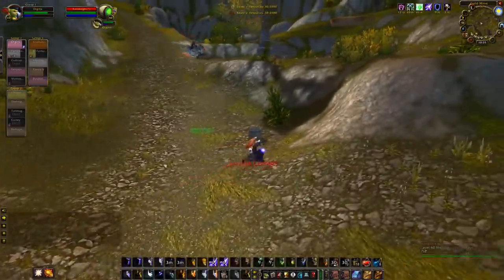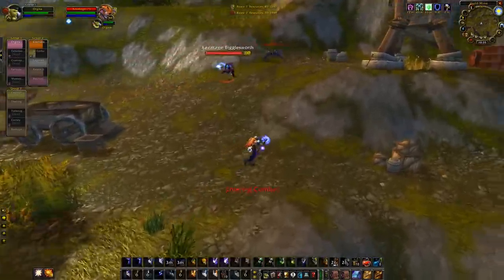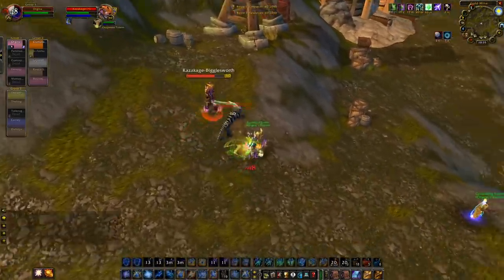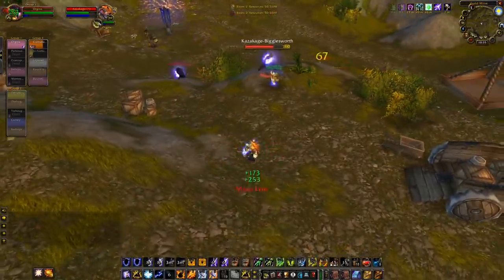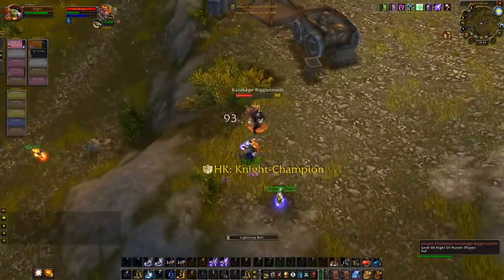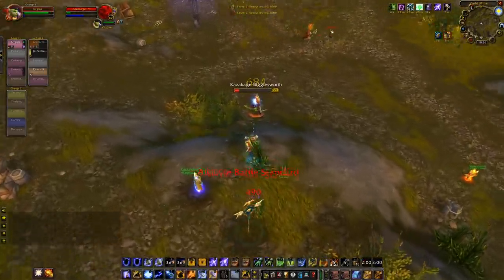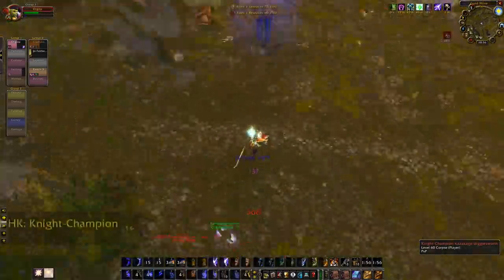Going to try and stop incoming. Put down a searing totem. Try and get up a frost shock right away. Put down a grounding totem — walk into him in case he traps. Put down an earthbind totem. I still have a grounding totem down for the trap. Cast chain lightning into a frost shock. Just walk up, melee him, try and get a nice wind fury. Lightning bolt on him, another lightning bolt. Pop a mana pot, dispel myself of viper sting, drink into an earth shock. Put down an earthbind totem as well.